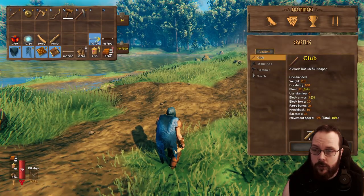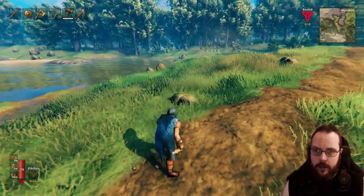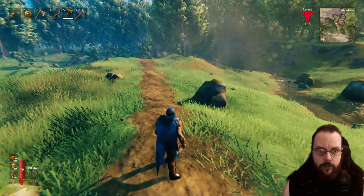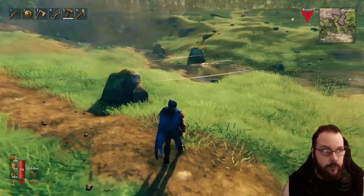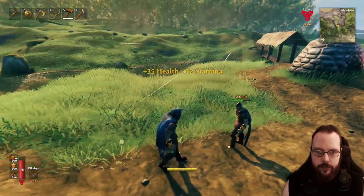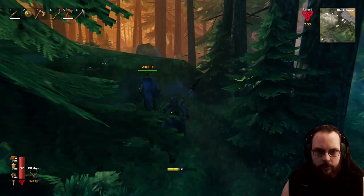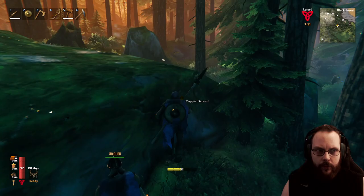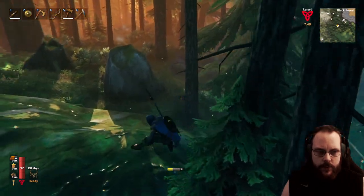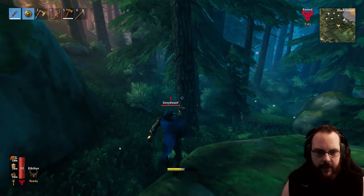I do have a portal with me, so if we need to head back I can just pop it down and we should be good to go. I also changed the location of my camera so that you can see what food buffs I have and how much life I have. Let's eat up properly and then we're heading off to adventure! It's already turning into night, so it's going to be difficult — but it's gonna be fine.